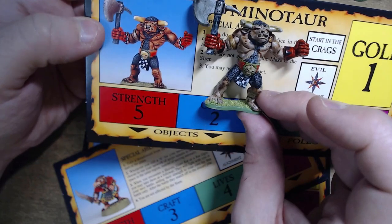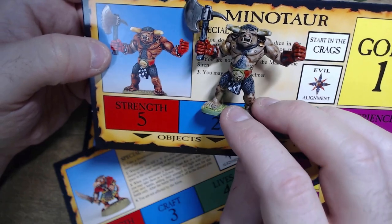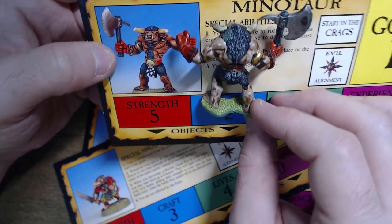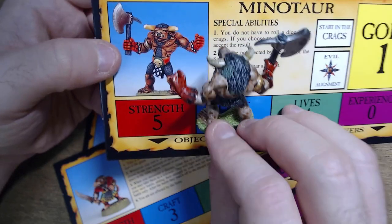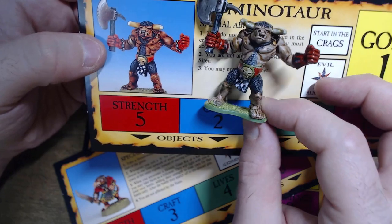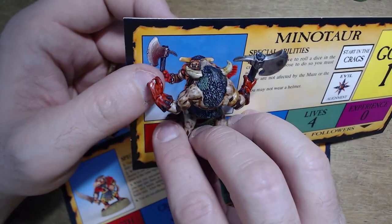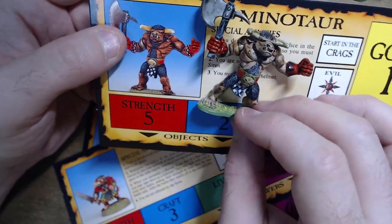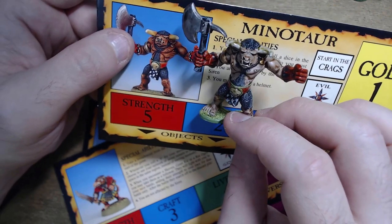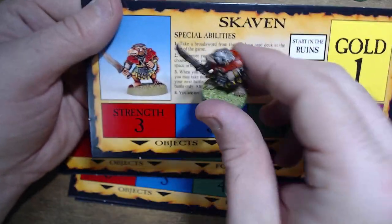This replaces the Troll from the first and second edition. Warhammer Quest players may recognize this chap as one of the trolls from that game. And we are definitely in the realm of the Warhammer world with a Skaven — it's very similar to the model in Advanced HeroQuest, just without the shield.